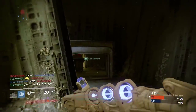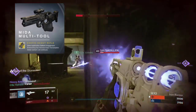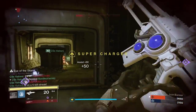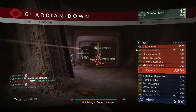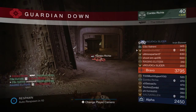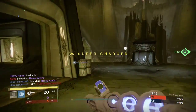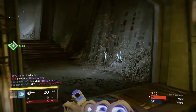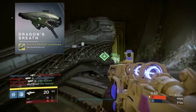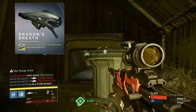As for weapons, we are getting Zhalo Supercell — a multi-tool. I'm excited. I just started getting into Scout Rifles, and it's got Third Eye on it, which means your radar stays active while you're aiming down the sights, which is hands down one of the best perks you can get for a weapon, especially in PvP. So that gun's going to be a beast again. Also, we are getting Dragon's Breath, which is pretty much useless, so yay.